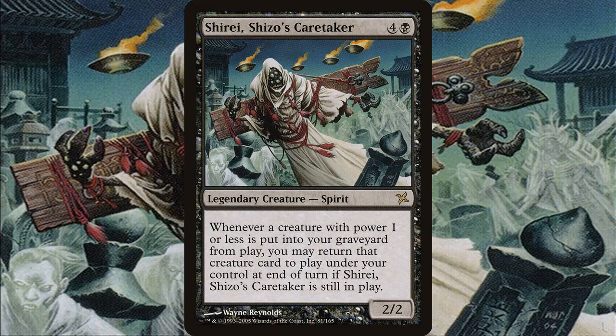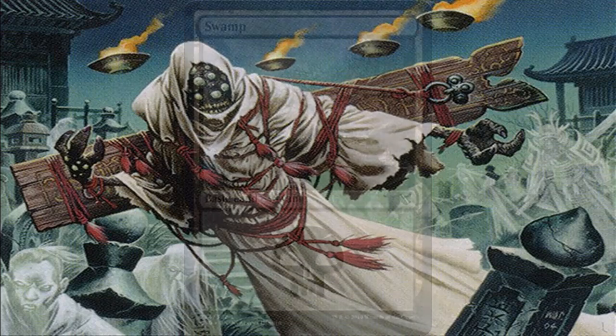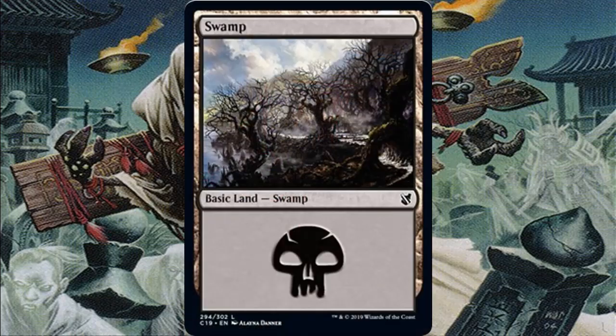All you really need is a good sac outlet and a developed board state. Most of these creatures are at the common and uncommon level — we're talking 1-drops, 2-drops, 3-drops at the most. It's going to be kind of mono black aggro in approach, and the entire price of the deck includes Shiree. For lands, making this deck under $20 means cutting better lands, so I'm only going with 38 basic Swamps.